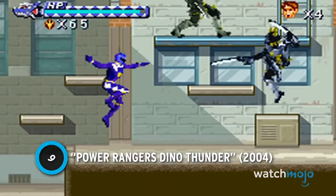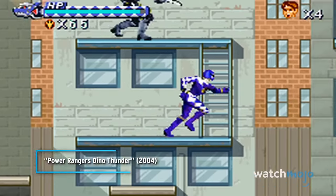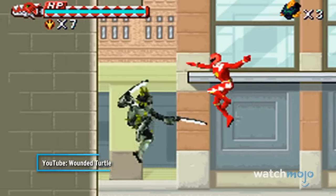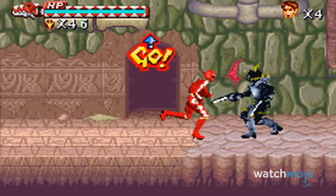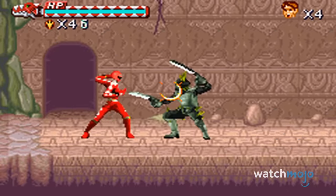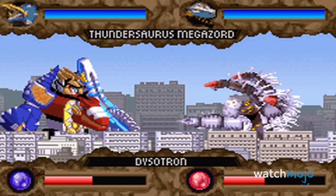Number 9: Power Rangers Dino Thunder. The Rangers are no stranger to side-scrolling beat-em-ups, but this charming handheld made a compelling case to save the tired routine from meteoric extinction. In a major leap of evolution, the Dino Rangers weren't just mashing buttons through waves of enemies anymore. There was light puzzle solving, platform sections, and, of course, the classic Zord fights to help break up the monotony.